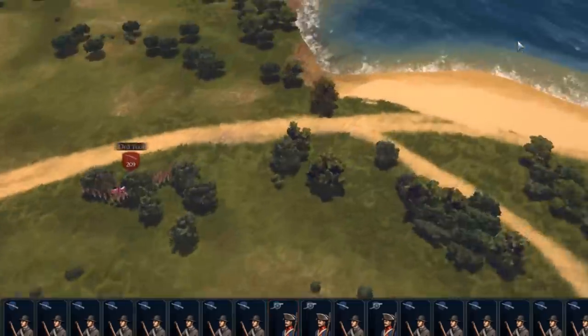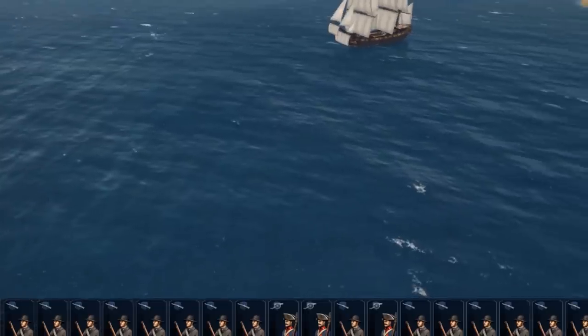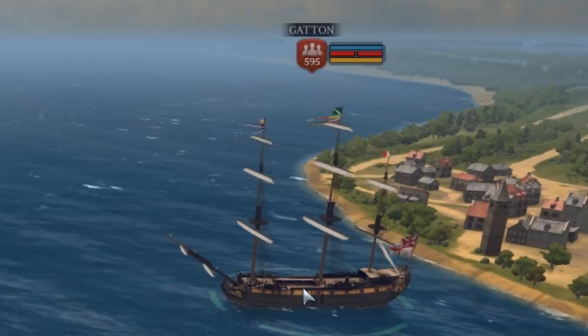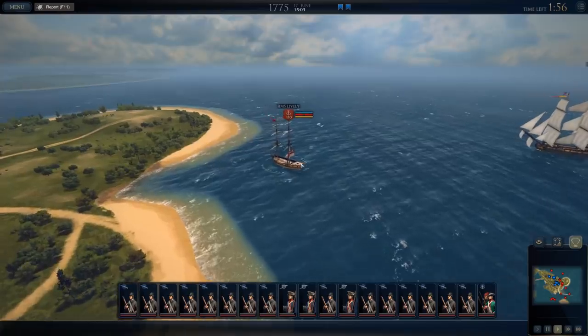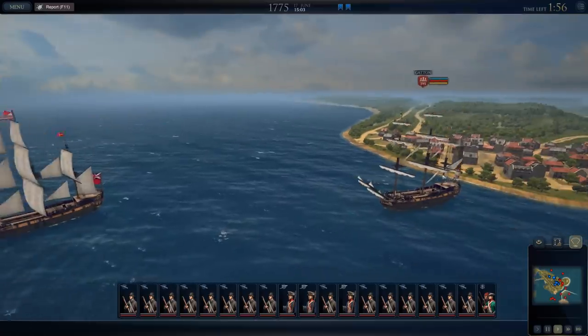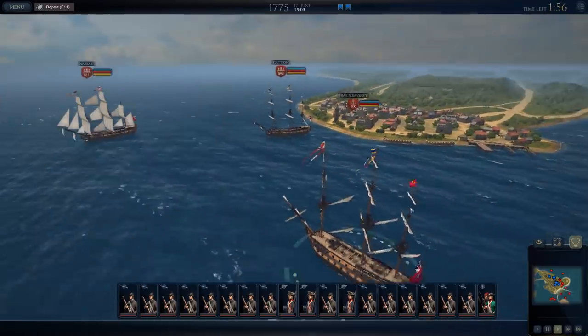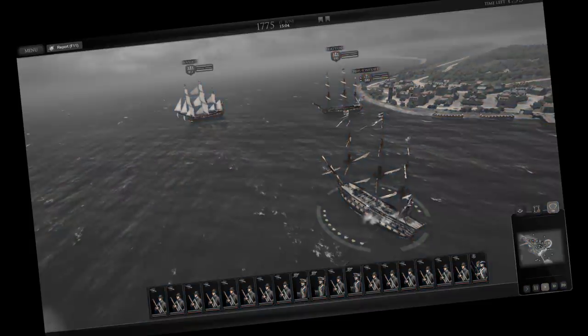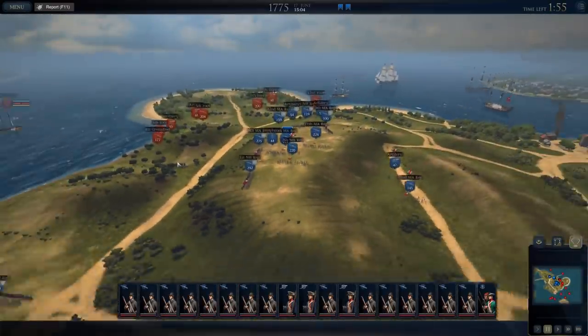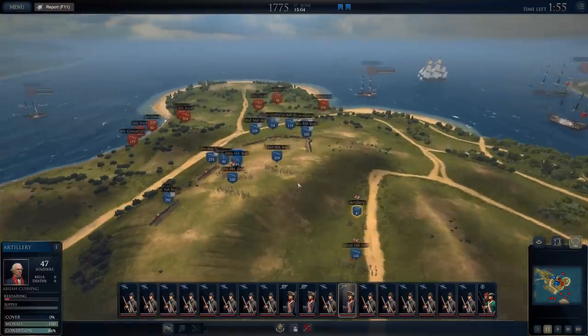The ship is firing at us. That's a troop ship — the Nassau. The Gatton, I believe, is also a troop ship. The anchor means they're kind of a warship, and these guys are troop ships, so they're definitely gonna be landing more and more reinforcements. This is a big ship — the HMS Somerset. Our objective is simple: hold at all costs.